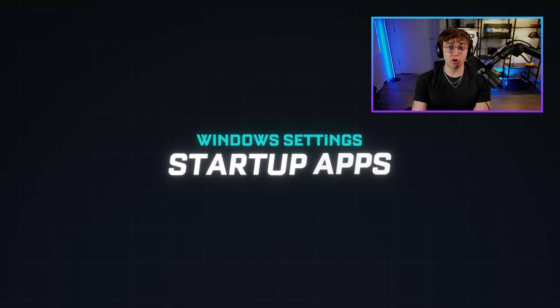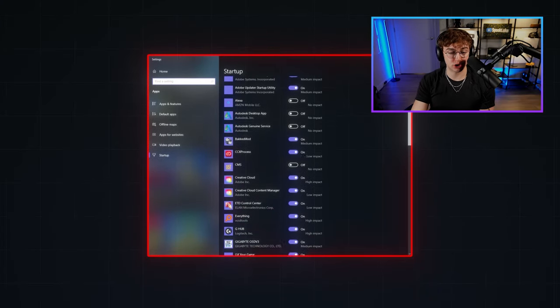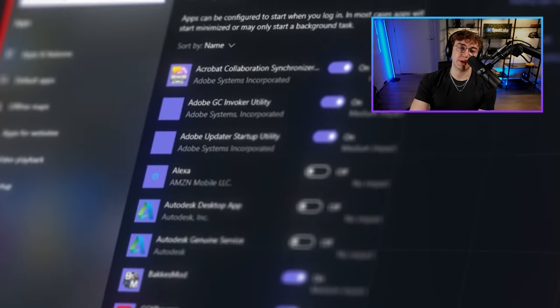Bonus: make sure you've audited your startup apps and shut off all the ones you don't use. To do this, type startup apps in your Windows search bar to pull up a list of all the applications that launch on startup. Make sure these are shut off if you want to maximize your performance.